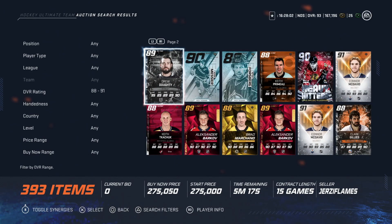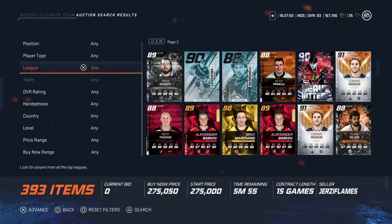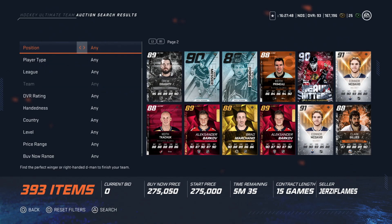Alright guys, it is time to discuss the buy and avoid cards for week number 9 in Hockey Ultimate Team. Just like last week, we're going to start off with the buys early on here. I want to do ones that are lower costing and ones that are higher, so I can give you guys all types of price ranges and player types that we're looking for.